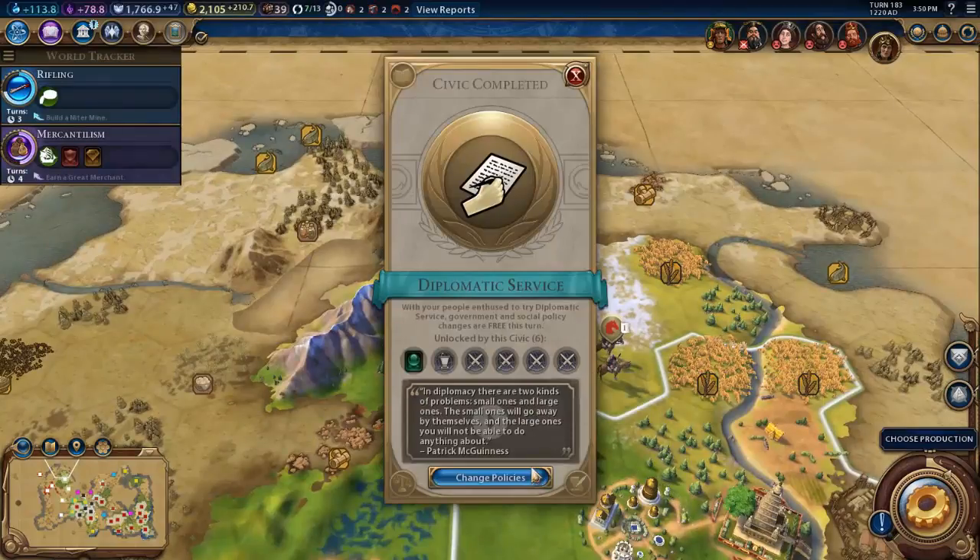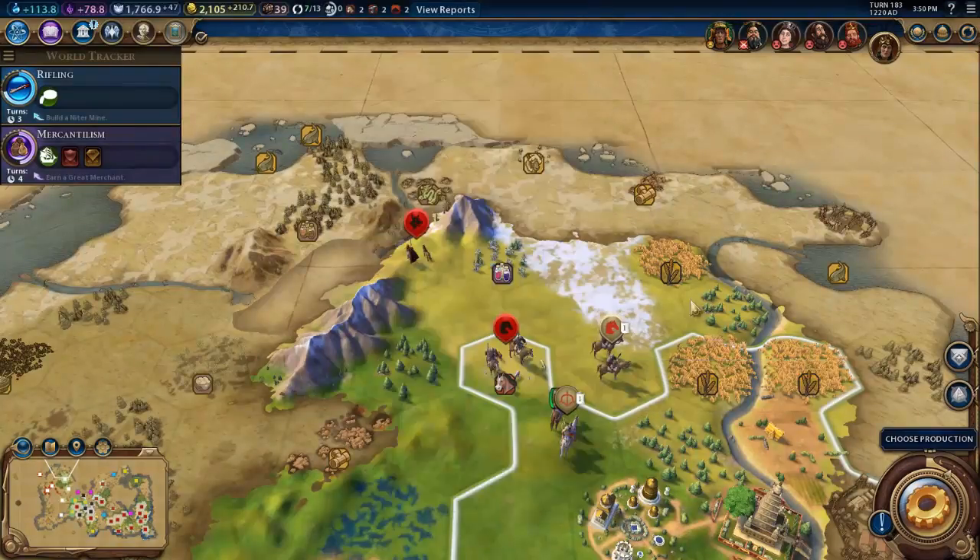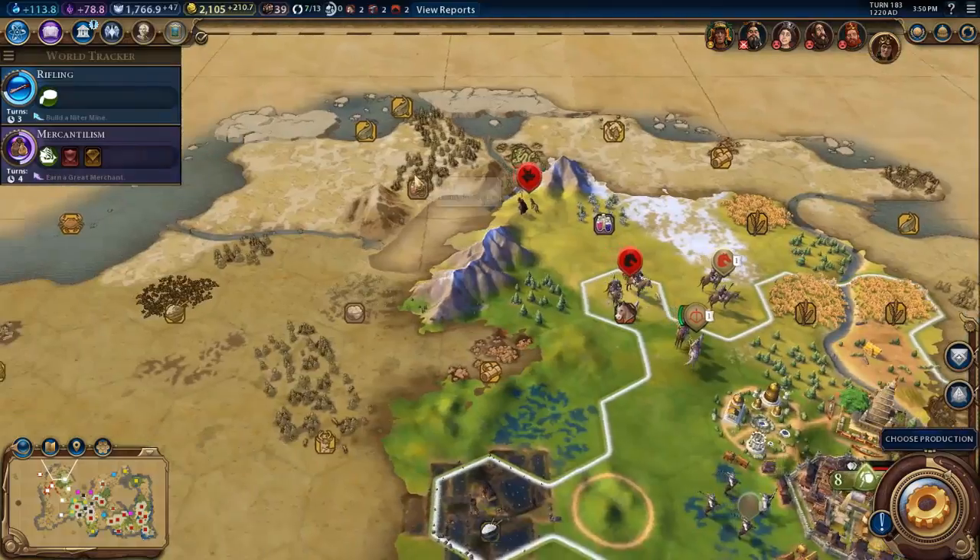There are two kinds of problems — small ones and large ones. The small ones will go away by themselves, and the large ones... I don't know where these barbarians are coming from.